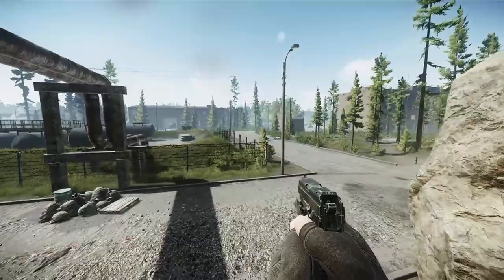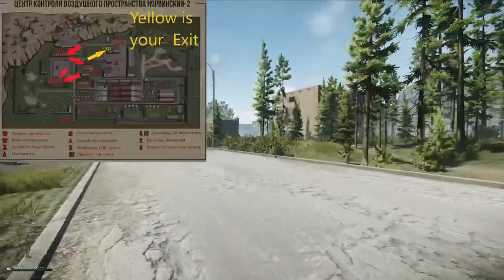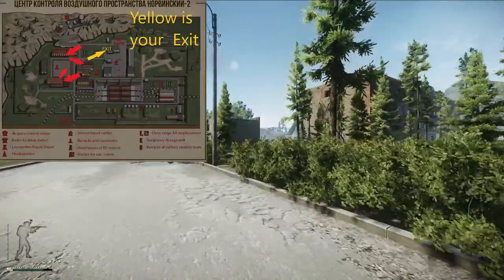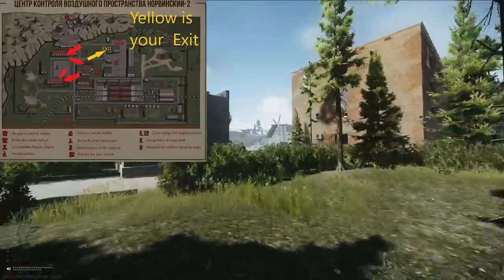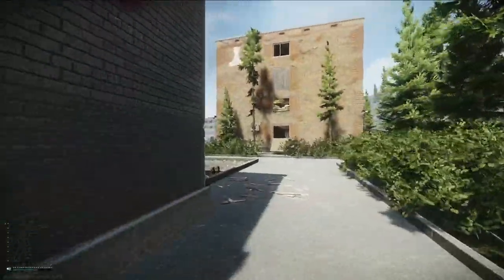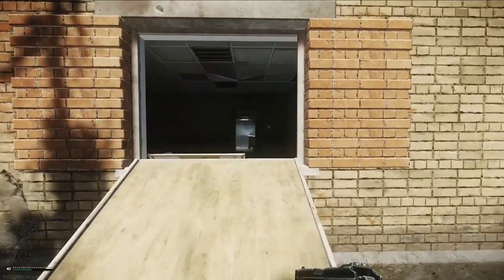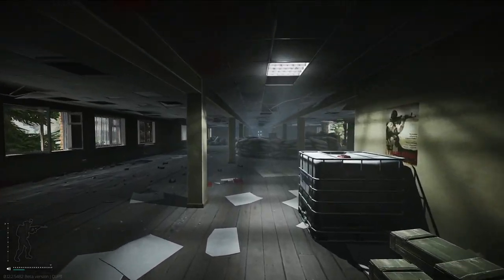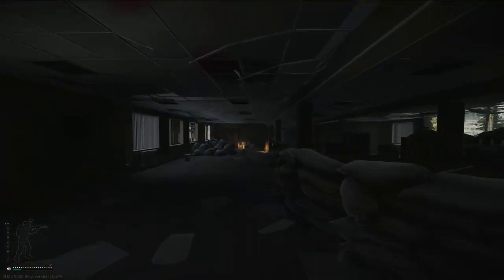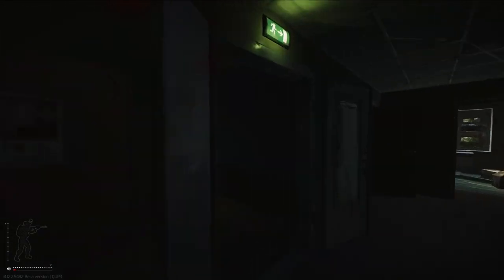The first area you're going to look at is this section of Reserve. I'm not sure what you'd call it, but this one's going to require just the vest — no backpack. If you bring a backpack you won't be able to use the exit you need. I usually start off in this building here; some people go a different direction first but I like going here. There's a nice little room on the third floor with some decent loot.